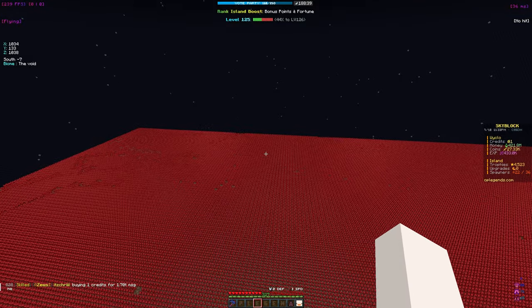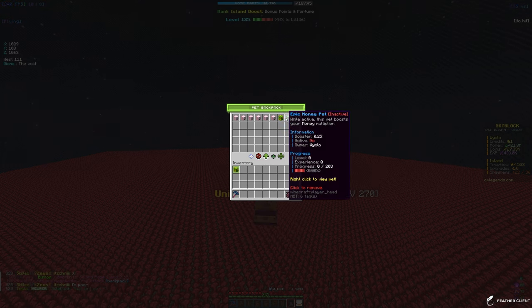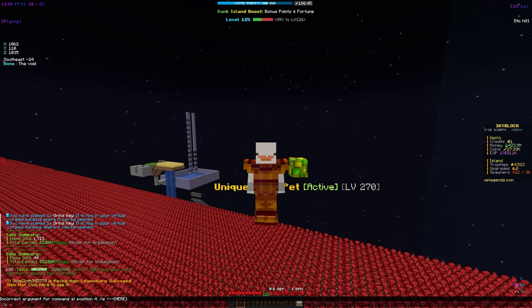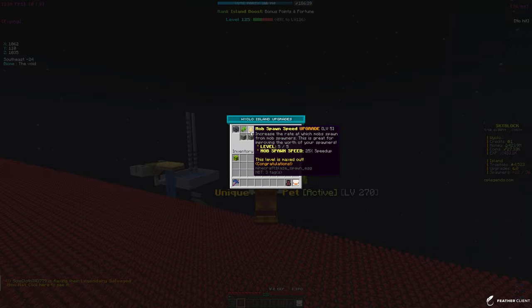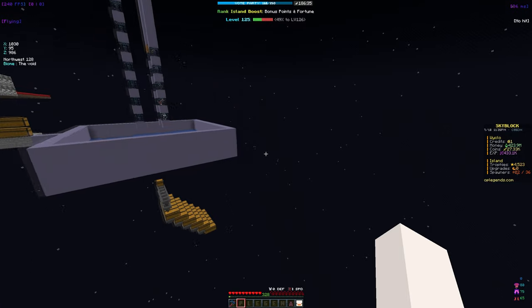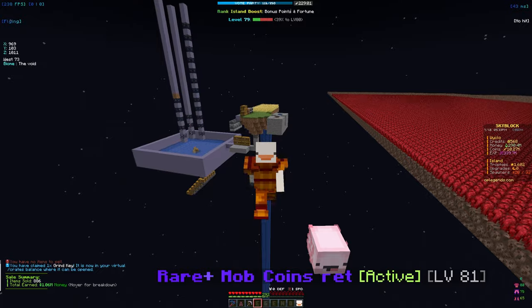The farm goes all the way from over there to there, and it took quite a bit to make but it is definitely worth it — we get a ton of money from it. We are currently using my unique plus XP pet which is level 270, so it gives us an XP boost. We got some mob coins from crate keys, and we did do some ice upgrades — we maxed out the spawner stack size and also the mob spawn speed.